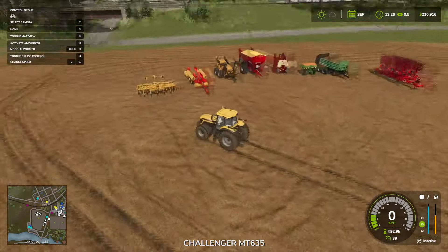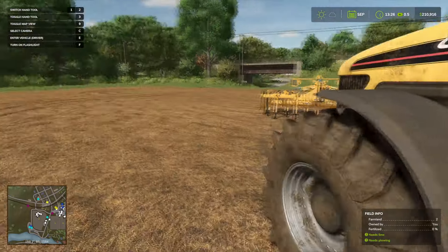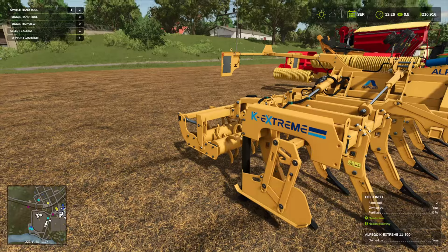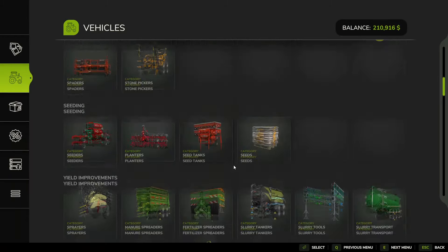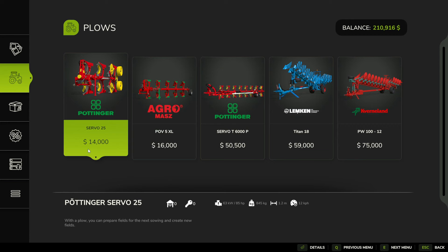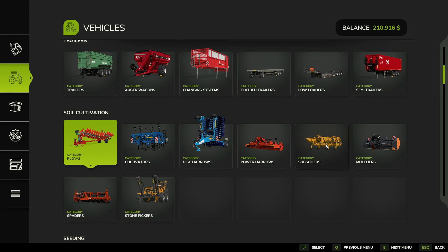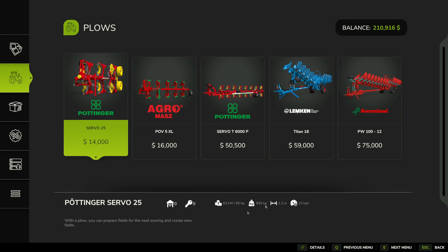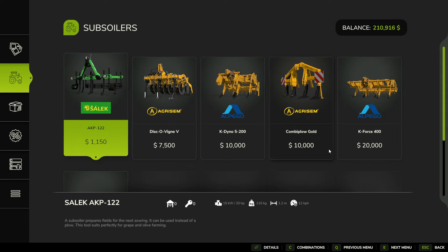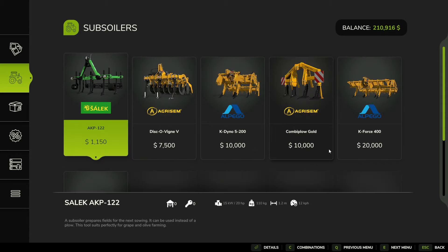I'm going to talk about plowing real quick. We're going to be using this thing right here. I'll show you where it is in the purchase menu — go down to plows. Now it's really important: don't buy these things. Don't buy any of these. Buy the subsoiler, which does the same thing as the plow. These other things are for creating new fields — that's what I would use them for. The subsoiler doesn't create new fields but still plows like anything else.